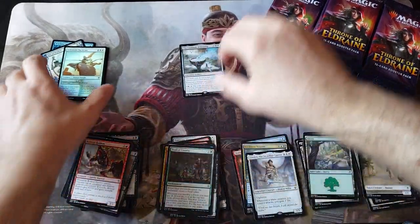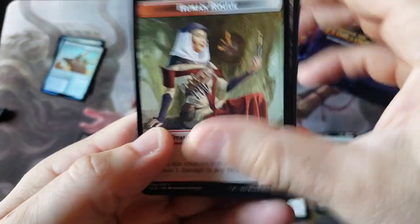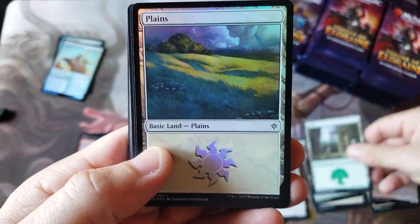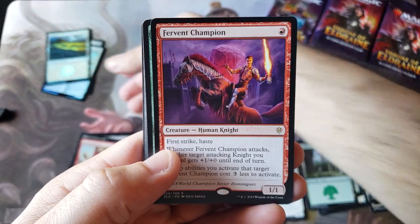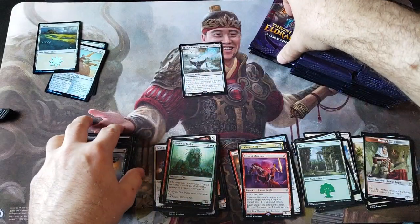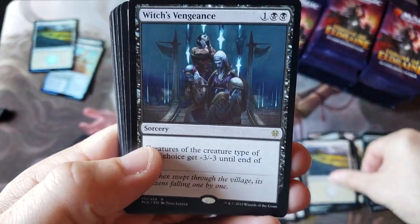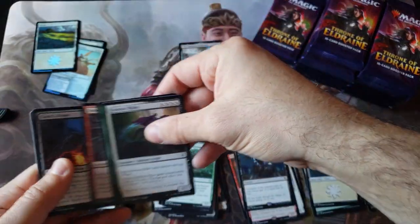It doesn't feel much different than the Throne collector's boxes - obviously the pool rates are not as amped up. We got a foil Planes and the old Star Wars lightsaber champion. It's actually a pretty good card for a one-drop, I'll be honest everybody. It's not really a bulk card - it should be worth a little bit more. And which is Vengeance for the rare there.